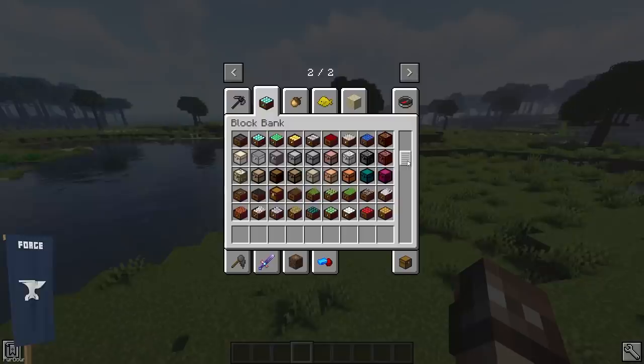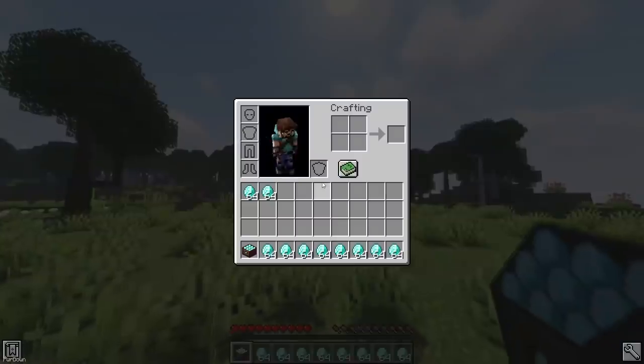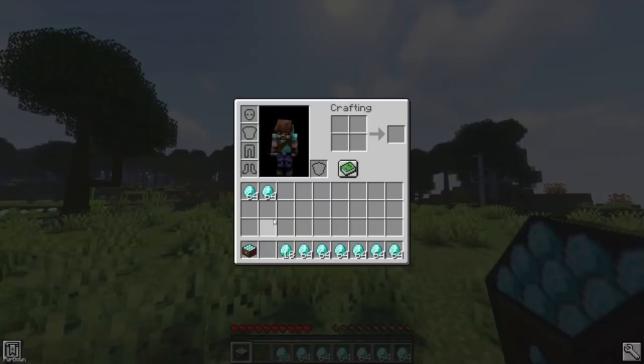Block Banks are new items which can be crafted and held in your inventory, with there currently being 60 different Banks available. When you sneak and right click, you'll activate Autofill mode, which will cause all matching items to enter the Block Bank, saving a lot of inventory space and allowing you to transport items.